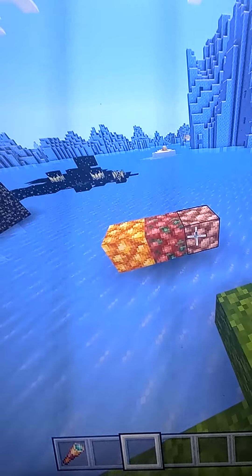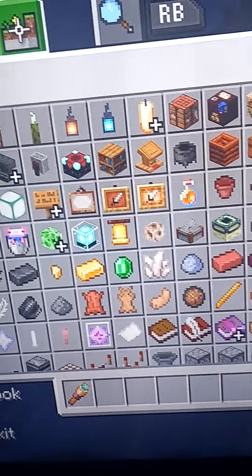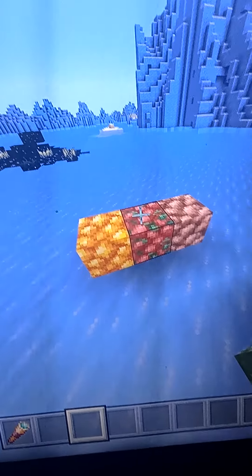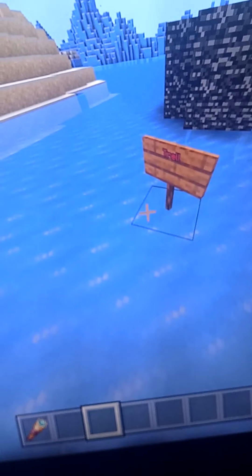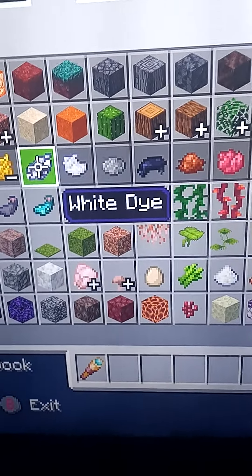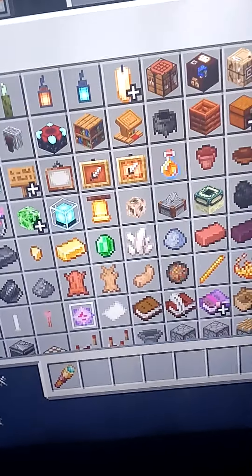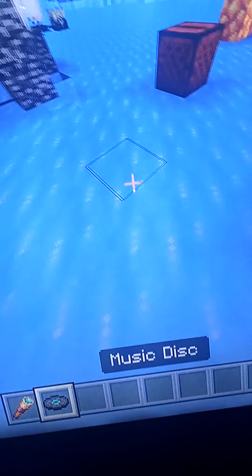This is new iron, gold — and these are copper ore. Number two: if you write your name, you get dye, and you can put it in any color.